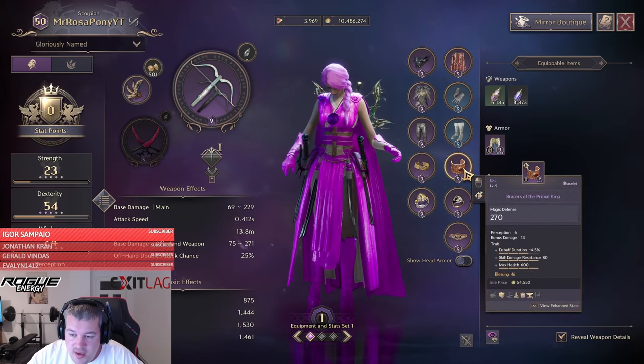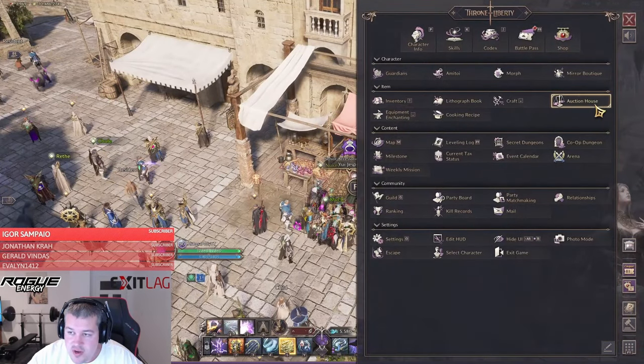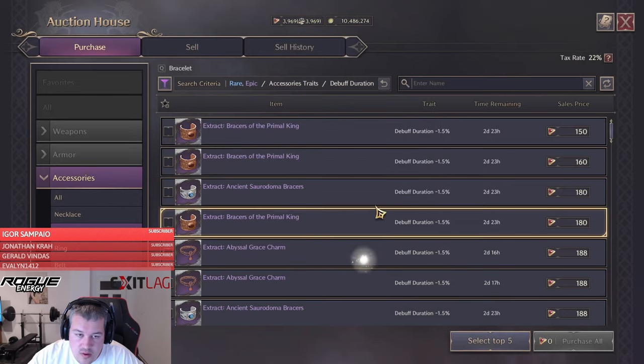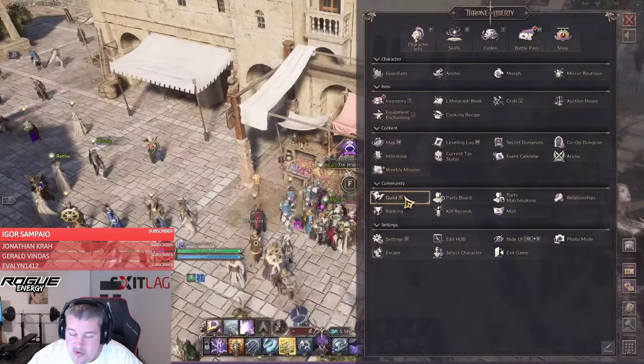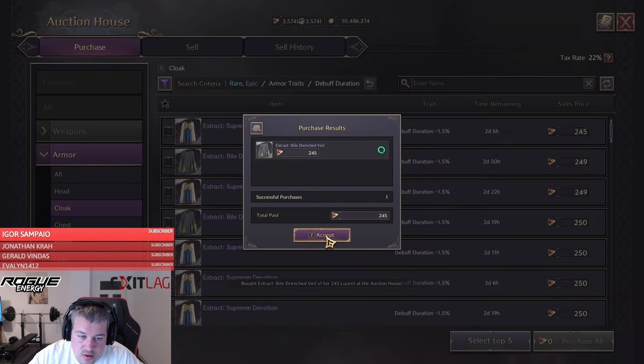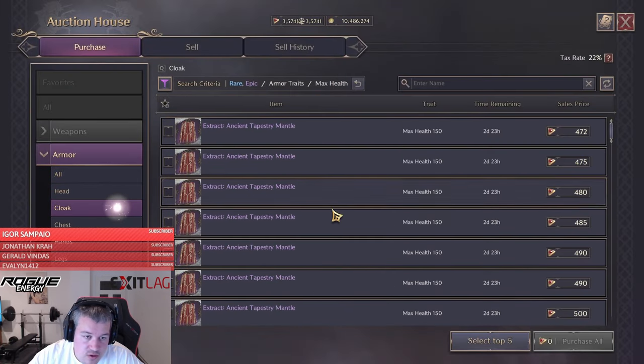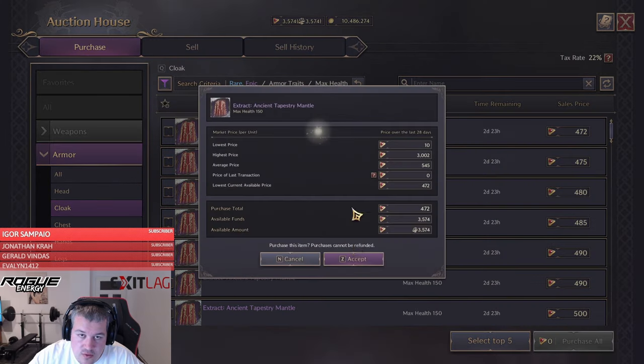Now I want to fill up the leftover traits that I have open. Debuff duration on the bracers, then health and debuff duration on the cloak — 145 lucent. The other one is max health on the cloak for 472 lucent. It is what it is.